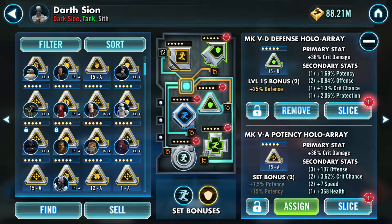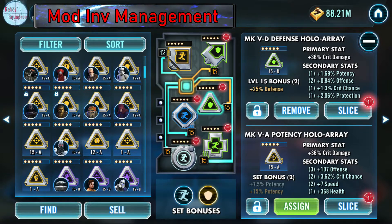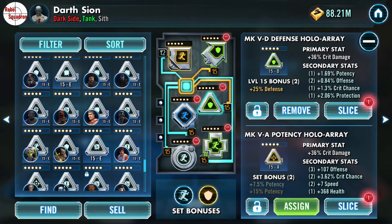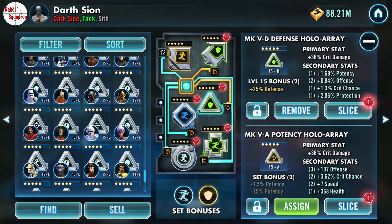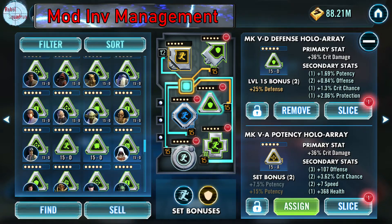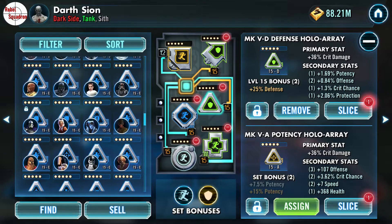Welcome back, recruit, to week two of mod inventory management. To recap: your tier E white mark five mods — if they're sitting at level one, you want to go ahead and level them straight up to 12 just to reveal all of those stats. For the greens you want to level them to nine to reveal the remaining stats. With the blues, level up to six, and with the purples, level up to three.